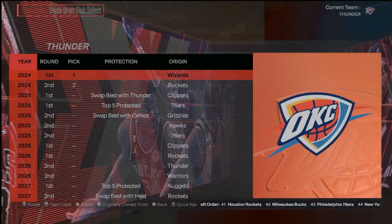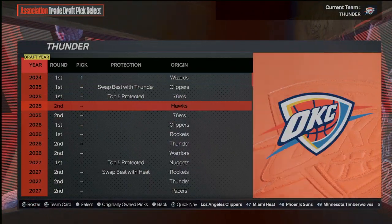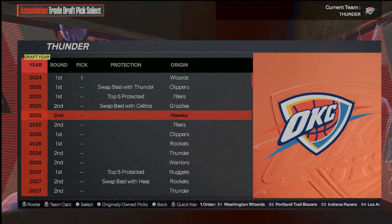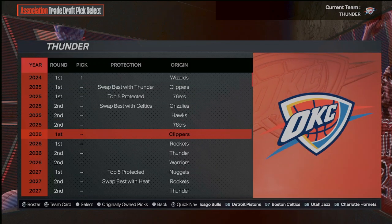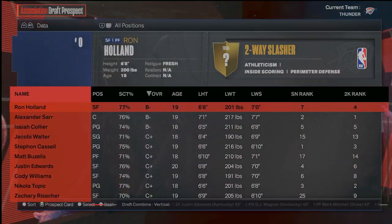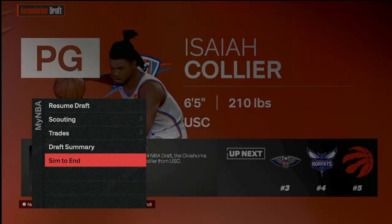They're not going to take that trade offer at first. I'll throw in two second-rounders, they still say no. I'll give them one of our future firsts — I don't have any more of our own picks. I don't think the Rockets are going to be that bad, but who knows. I'll throw in a Houston first-rounder and finally we get number two. So now we're picking at one and two. I'm going to draft Ron Holland — I know he's really good in these sims. Then Alexander Sarr or Isaiah Collier — I think Collier is great, so we'll go ahead and get Collier.